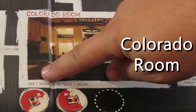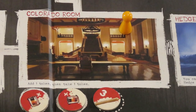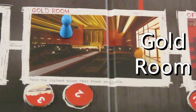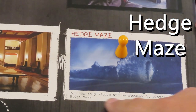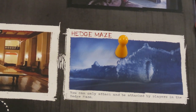At the Colorado room, first draw a new willpower token from the pool and put it face up in the dotted circle space, then you may take any one token from this location. In the Gold room, you must take the willpower token with the highest value among the ones there. The hedge maze is a space you can go to, but it doesn't have an action to take. Players in the maze can only attack other players in the hedge maze. During the shining phase, no players may move to or from the hedge maze.